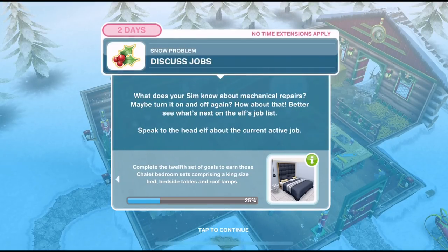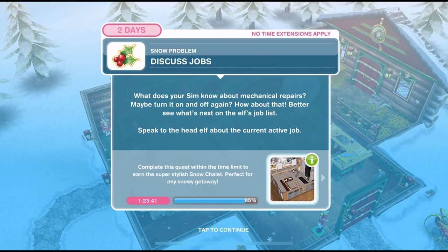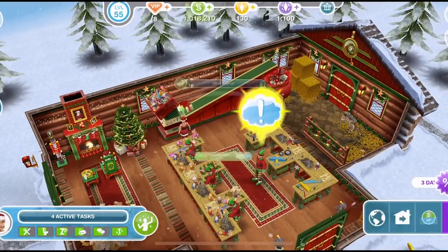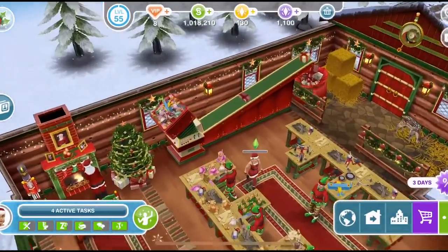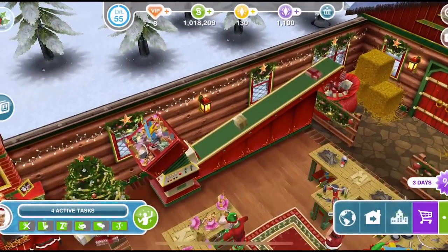We've repaired the present machine. Now we need to discuss jobs. What does your Sim know about mechanical repairs? Maybe turn it on and off again? Better see what's next on the elf's job list. Speak to the head elf about the current active job — let's speak to him again. Discuss jobs for two hours. The present machine is now working.